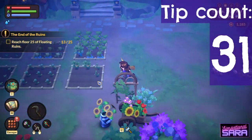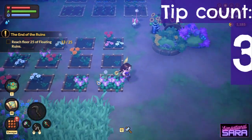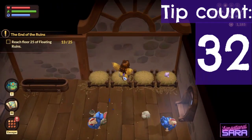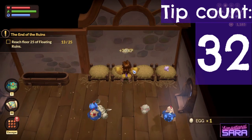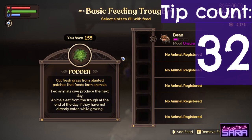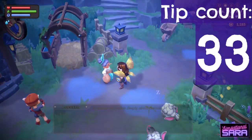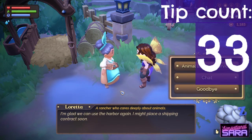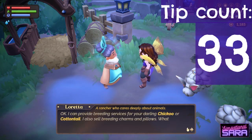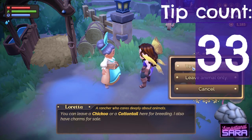Hover over the animal and press F. To get produce from animals you really only need to make sure they're fed. If they can go outside they'll eat wild grass. On rainy days, put some food into their trough. You don't need two of the same species to breed animals — take the animal you want to breed to Loretta and they'll do everything for you.